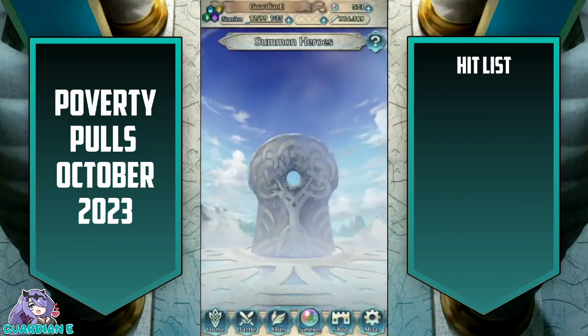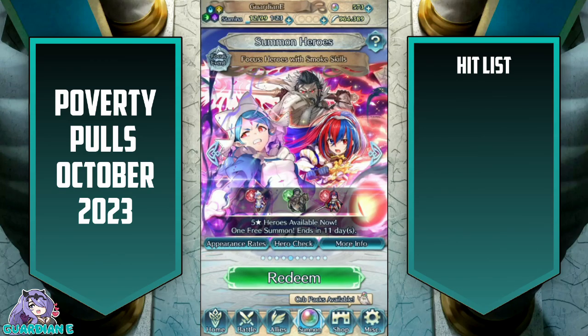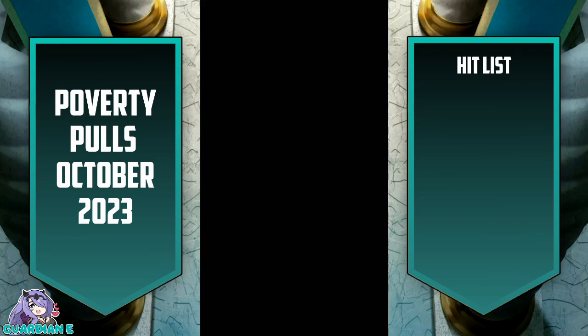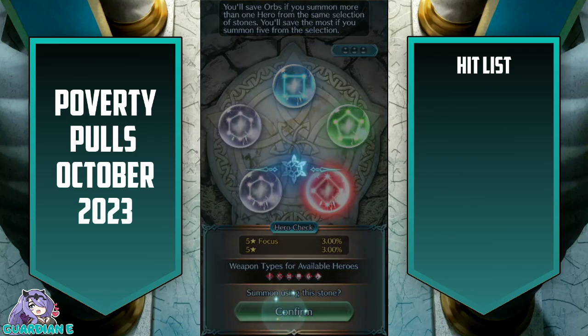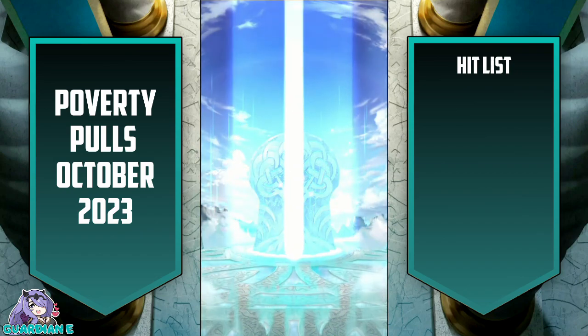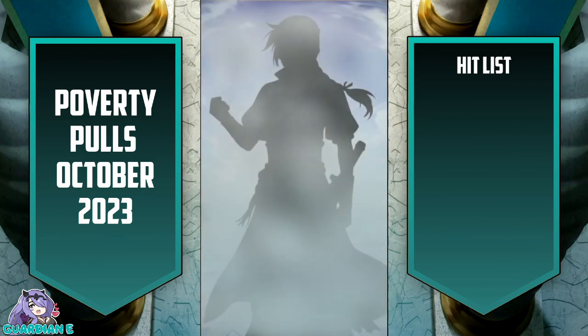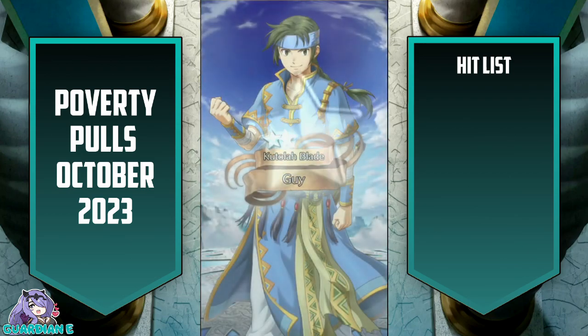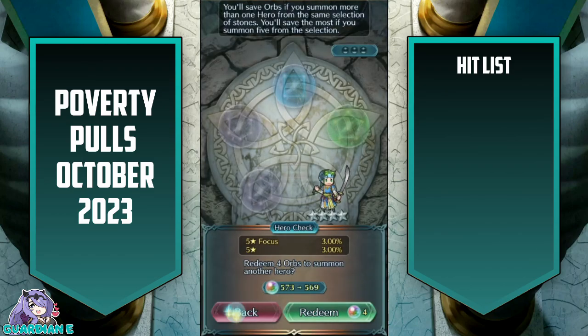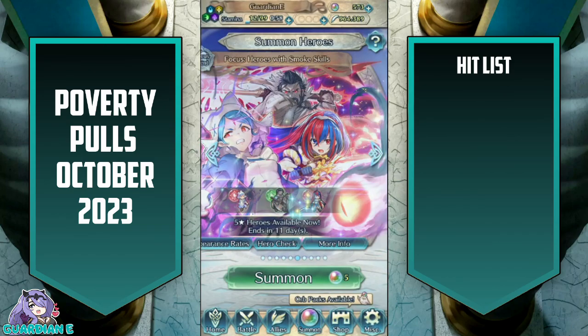Heroes with Smoke Skill. Red has the highest chance of being a five-star, so we're only going to do one pull with red as our target. You can think of it as effectively double the chance of getting a focus five-star from reds. Let's see if that pans out. No — God, I'm really actually sick of Guy. I kept getting so many copies of him.